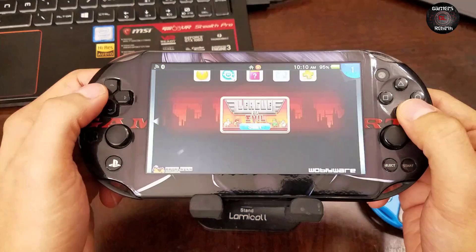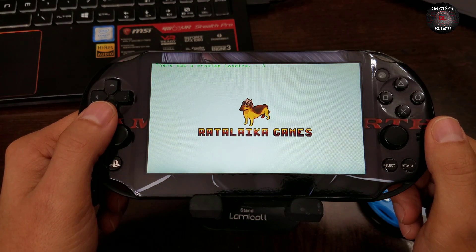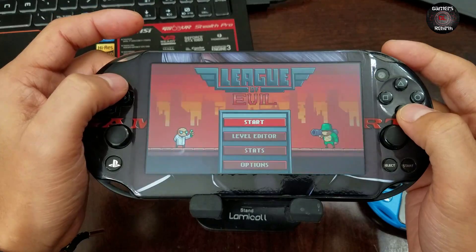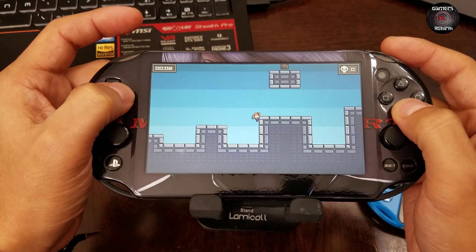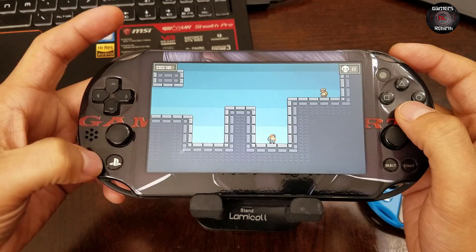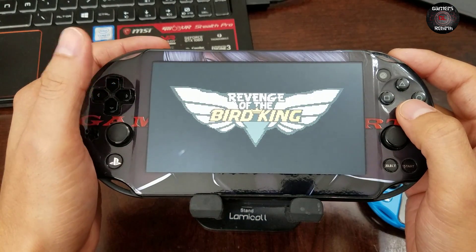Now we're going to do League of Evil — this one was for firmware 3.67. You can see there are no errors. Now if you happen to get an error when launching a game, just restart the PlayStation Vita, reboot it, and then the games should work. There you have it — this game is working on 3.60. If you get the error, just reboot the PlayStation Vita and everything will be fine.